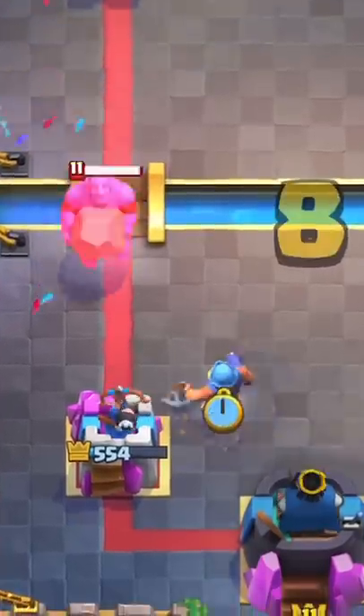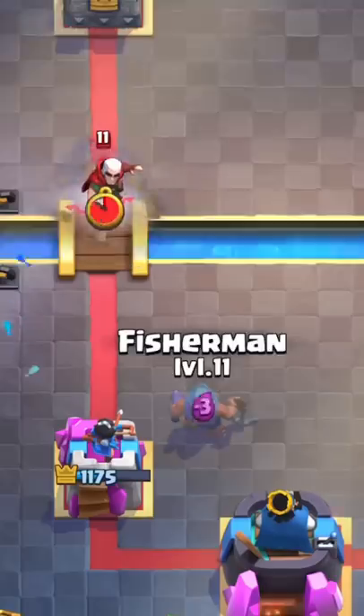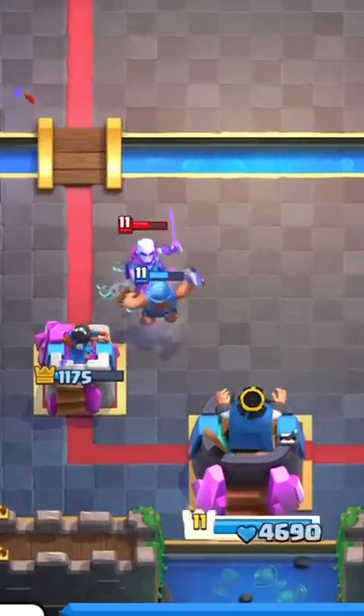We already know that Fishman can turn on the King Tower with Execution and Bowler. But to turn on the King Tower with Magikarja, place the Fishman before the Magikarja crosses the bridge.